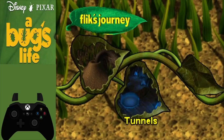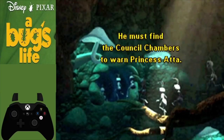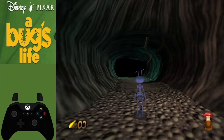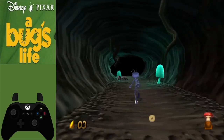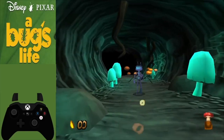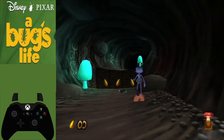After Anthill comes the second level, Tunnels. Again, mash the A button to get through the intro screens. Tunnels is a bit more difficult and definitely longer, with a couple of small skips to help you progress quickly. To begin, run forward and watch out for enemies in your path — the first skip occurs right here.